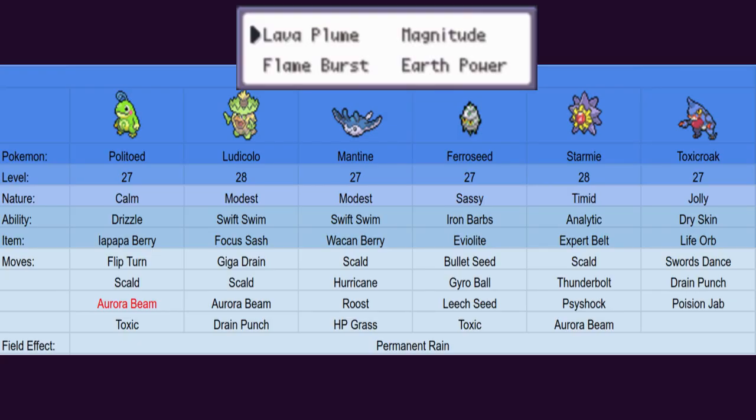As usual, Mantine here resists all of our moves, so that's a score of plus 4. Not only that, the AI sees the kill on Numel with Scald, so plus 4 again. Also, I forgot to add it, but when I say 'resists,' that also includes immunity. If you want to see the full video for the Misty battle, the link is in the description.